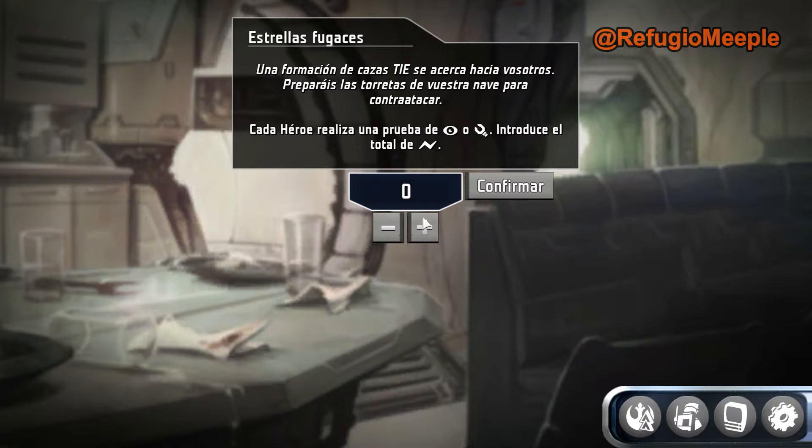Rojo 9, sígueme, ordena el piloto que lidera a los alas X. Conocisteis brevemente al líder antes de la misión: Luke Skywalker, uno de los pilotos de caza más jóvenes de la rebelión. Estableced formación y derribad a vuestros objetivos. Luke y su hombre ala se mueven para flanquear vuestra nave mientras os acercáis al carguero imperial más adelantado. Cada héroe realiza una prueba de observación o de tecnología y luego introducimos el total de éxitos.